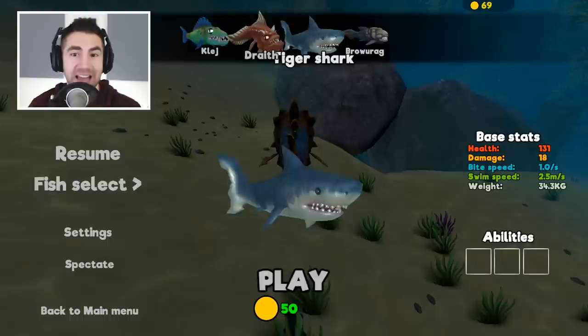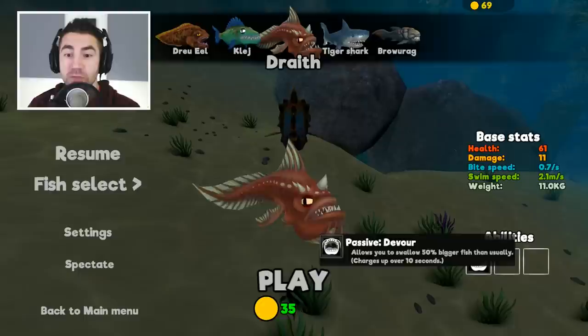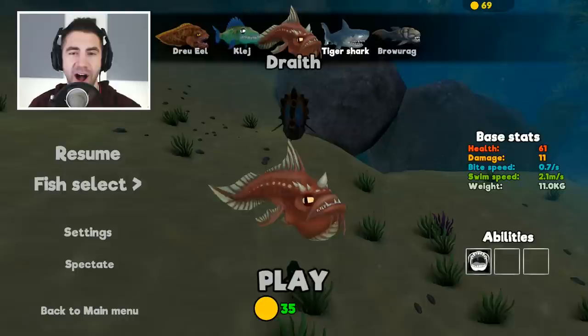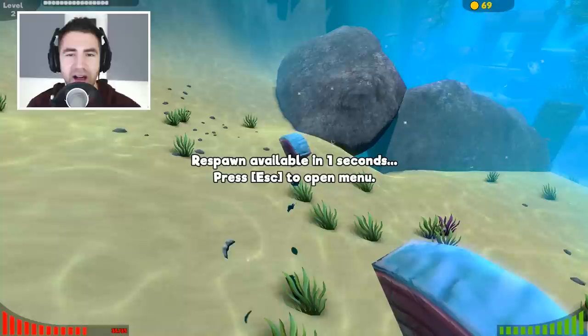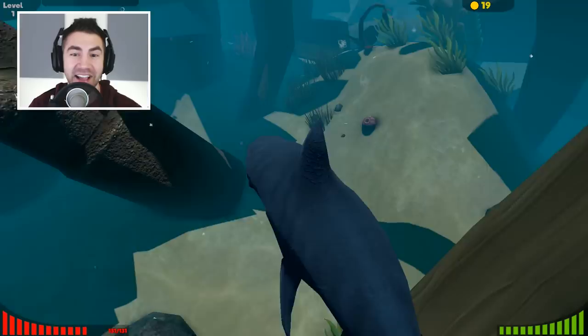The shark has 131 health, damage is 18, bite speed is one per second, swim speed is 2.5 — oh, it's faster. Weight is 34 kilograms. The other ones do have some abilities — the Draith has an ability, a lot of these have abilities. The Teotaka doesn't have an ability. Alright guys, it's time to be the tiger shark — the terror of the sea! Holy crap, we're a shark! Oh, there's another shark — we're near our shark buddies. Let's see this from the front. Oh my goodness, this thing is crazy!